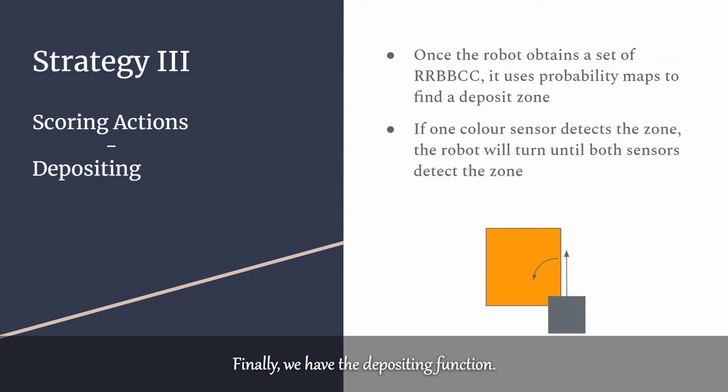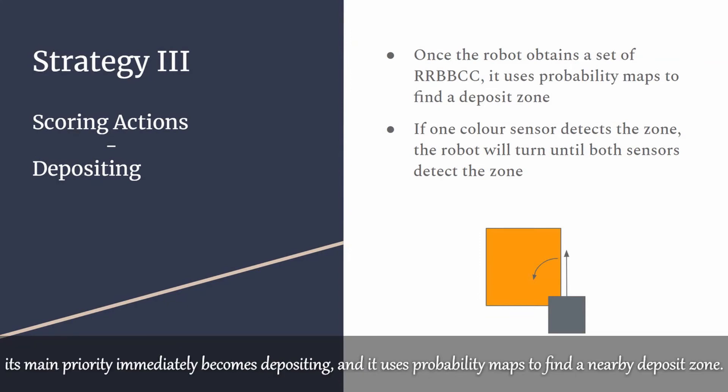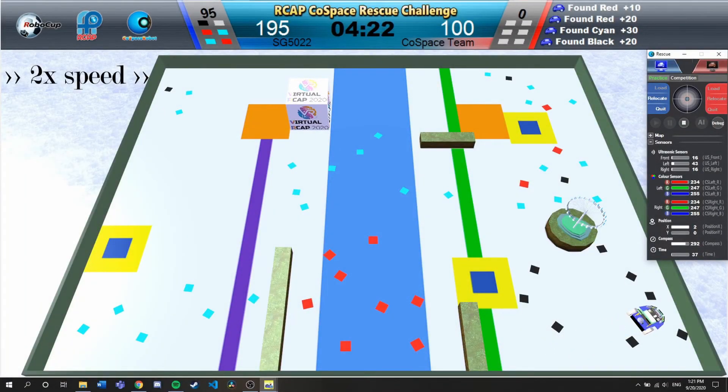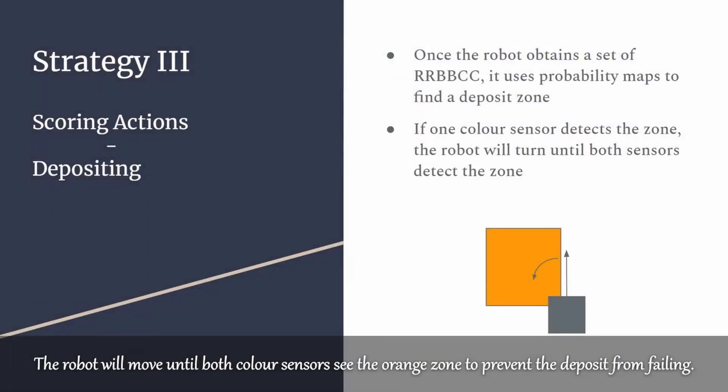Finally, we have the depositing function. Once the robot obtains the set of RRBBCC, its main priority immediately becomes depositing and it uses probability maps to find a nearby deposit zone. The robot will move until both colour sensors see the orange zone to prevent the deposit from failing.